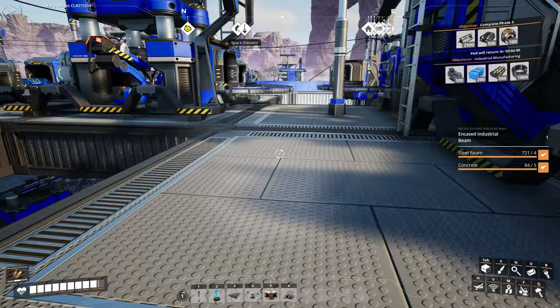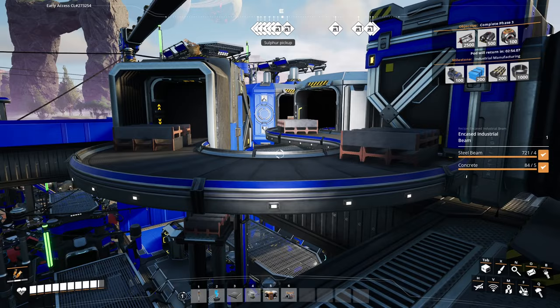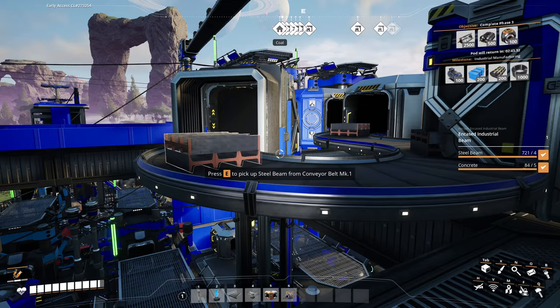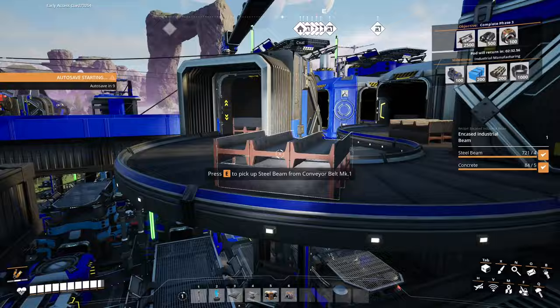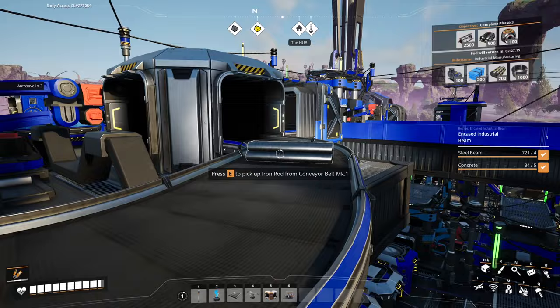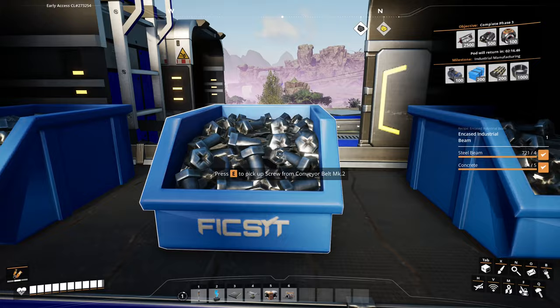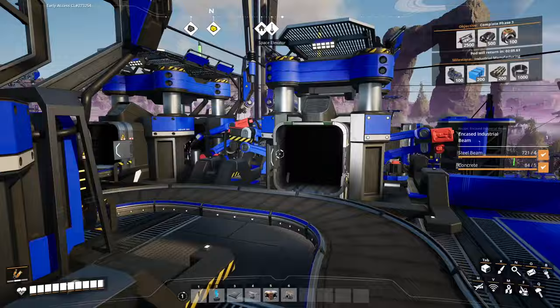Looking at these belts brings up another thing I quite like about Satisfactory — the sheer scale of everything. In Factorio, lots of machinery feels really quite small, partly because you're seeing it from above. But because Satisfactory is a first-person game, you get this real sense of scale — the machines tower over you. The steel beams coming through look pretty big and chunky, the iron bars look big enough to beat critters with, and even a box of screws coming through — I'm not sure I could lift that in real life. I really like that; it makes things feel big and industrial.